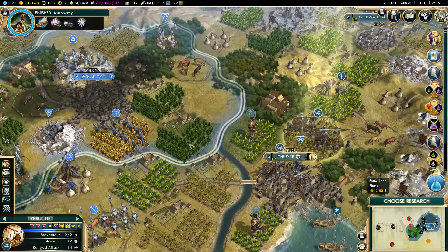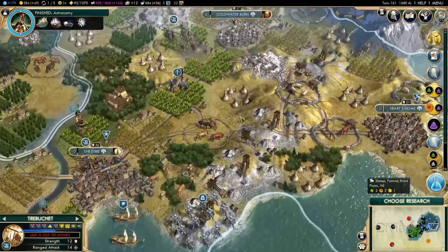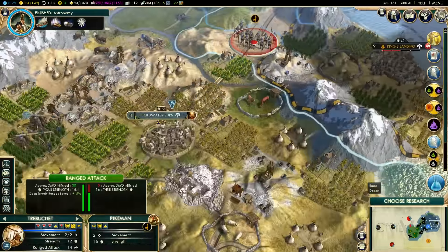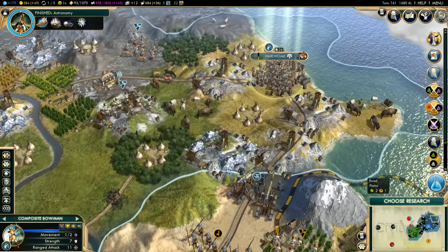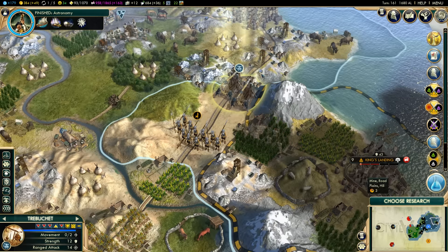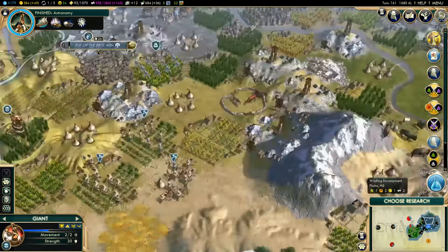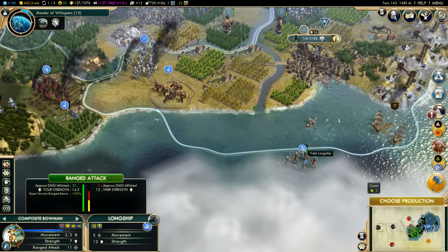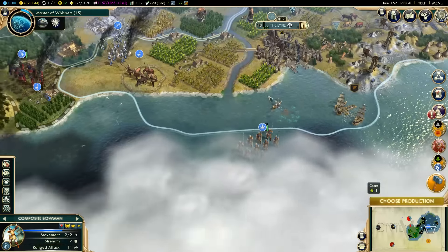We can start attacking the Paps - oh yeah, forget about it, the Paps is going to go down. I can go ahead and attack with my giants. I can take it - yes, I can. Paps is ours! We got 109 gold for pillaging it. I'm going to puppet that city. And now that we have the Paps, all we've got to do is take Gulltown.